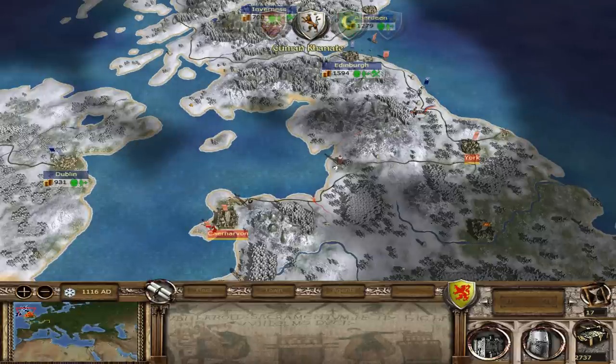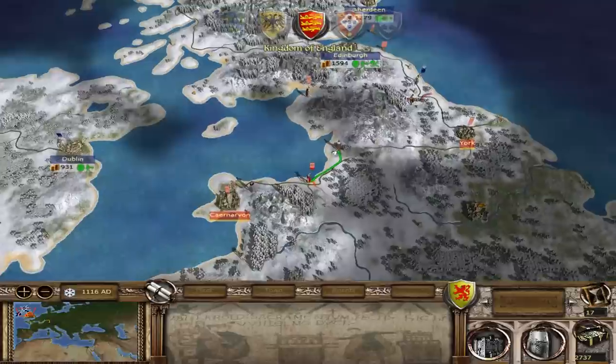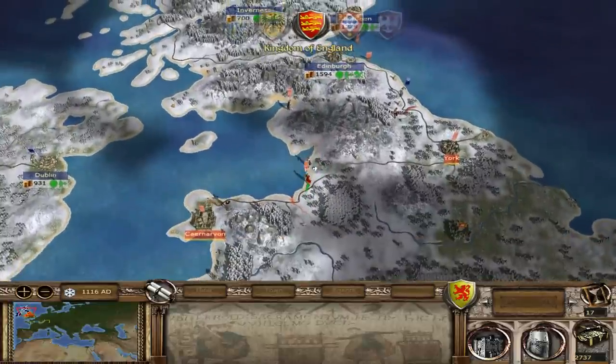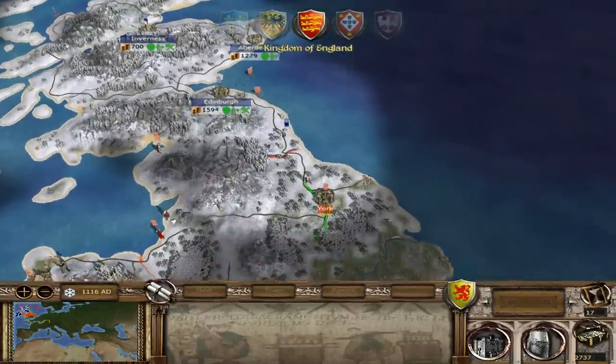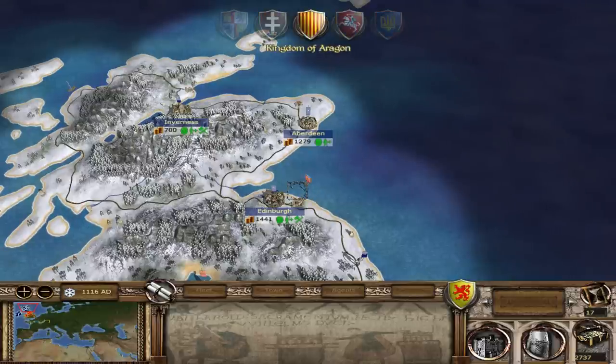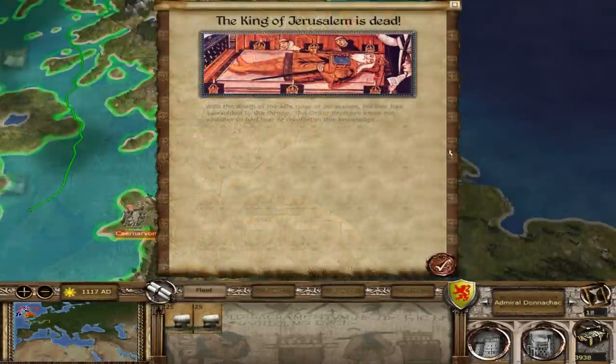Alright. England is stacking his army over there to the coast. I wonder if he's gonna cross the sea and attack. Where is he going? Okay, good — this is what I wanted. He's going towards my capital with a lot of troops. The good thing is that I have a ballista and that means I can attack right away. So I don't have to worry about England attacking me while I'm sieging York. Hopefully I can take York and then he will siege York and I will defeat him.